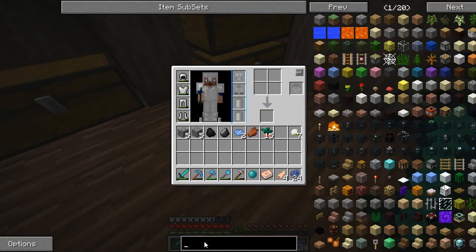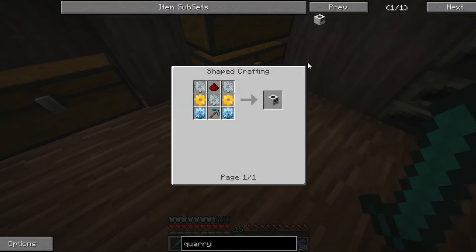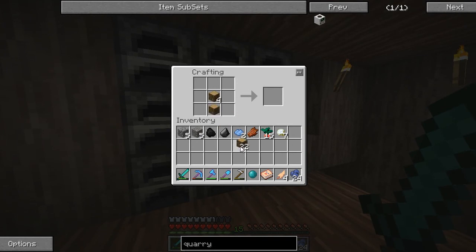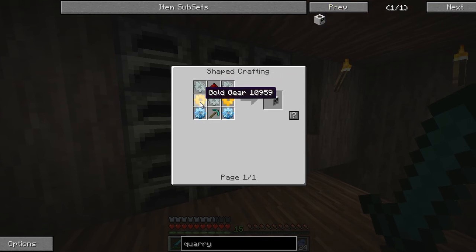Now back onto the episode — I'm going to make a quarry. This actually involves a decent amount of diamond, but nothing we don't have. Diamond pickaxe, easy to make. For the gears, we've got to go from wooden — which is just four sticks — all the way up. We need to make seven wooden gears to start, then seven stone ones, seven iron ones, two gold ones, and two diamond ones.